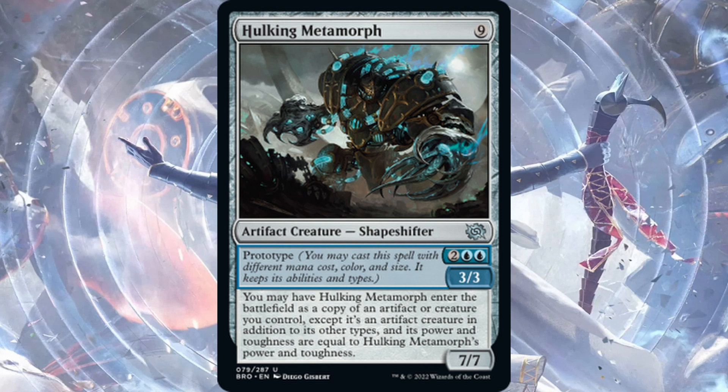Hulking Metamorph — nine mana, uncommon, Prototypes in for four as a 3/3. You may have it enter as a copy of an artifact or creature you control, except it's an artifact creature in addition to its other types and its power and toughness are equal to Hulking Metamorph's power and toughness. The nine-drop seven-seven version seems hard to justify in constructed. But the four-drop 3/3 version is pretty cool — there are lots of creatures with enter-the-battlefield effects, and it copies before entering so you get that effect. If the creature isn't legendary, you're getting good effects and a 3/3. I'll plan on using it as a four-drop; could see some play and will be fun.